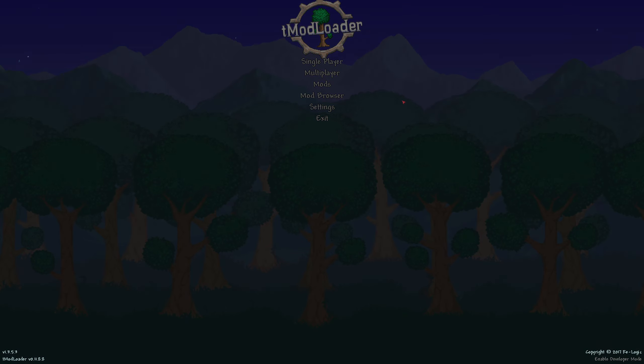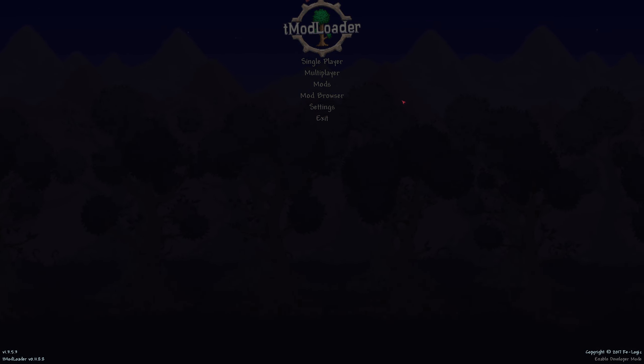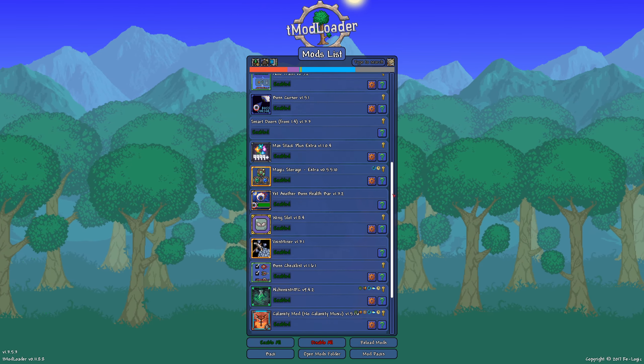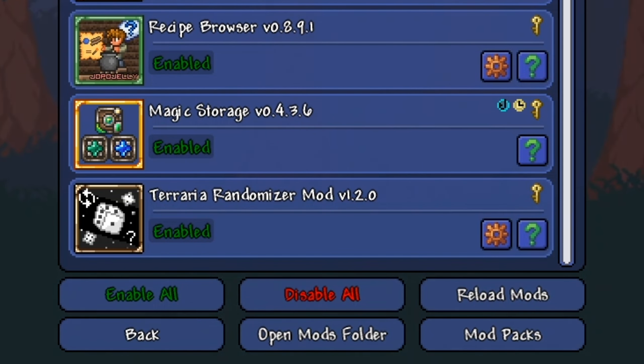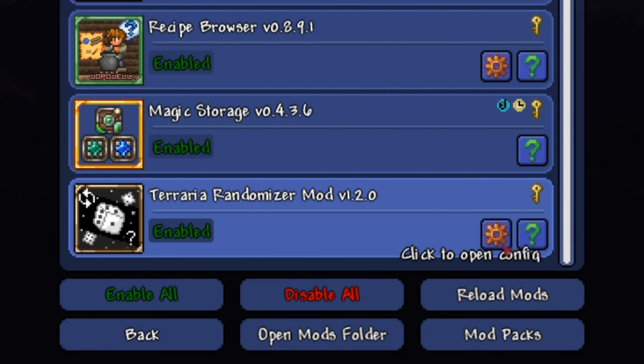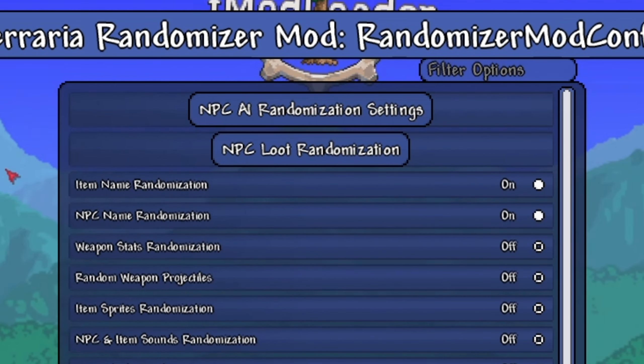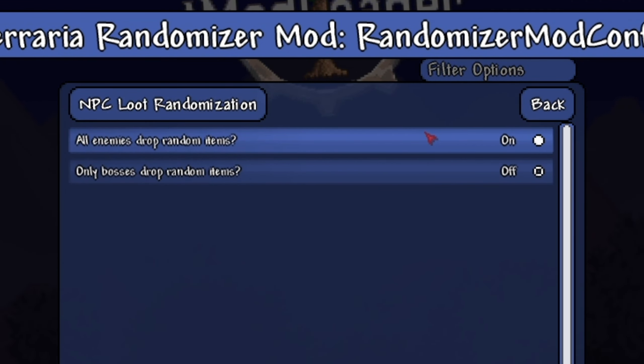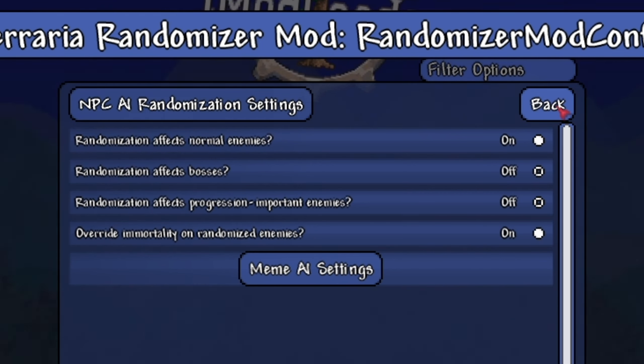We're playing Terraria, and it's not just normal Terraria — it's modded. So here's a list of the mods we're using. But the most important one is the randomizer mod. This randomizes item and NPC names, the item drops from enemies, and also enemy AI.